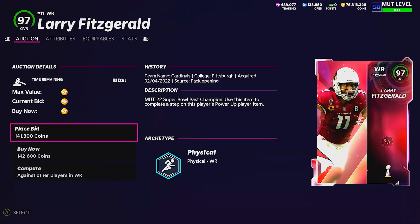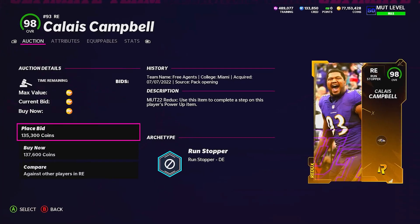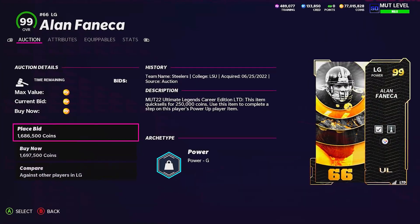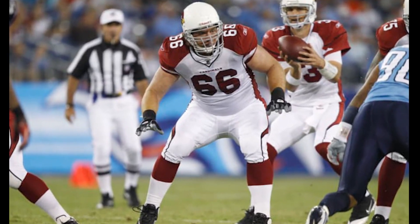We're going to pick up the 97 overall Super Bowl Larry Fitzgerald and Golden Ticket Troy Polamalu, plus a couple of their teammates. First up we've got Calais Campbell on that 2010 Cardinals team, and then Allen — not going to say his last name — who was not only a Steelers teammate of Troy Polamalu but was also on that 2010 Arizona Cardinals team.